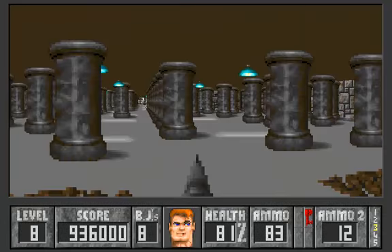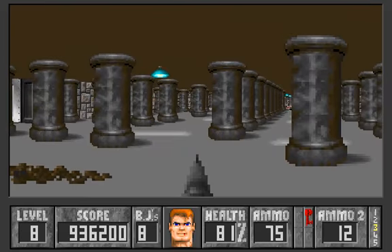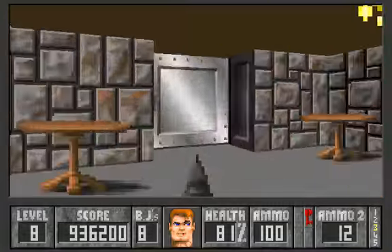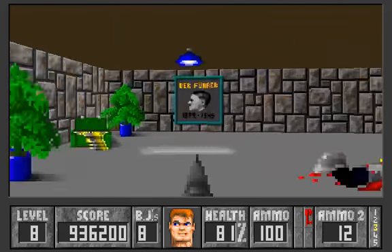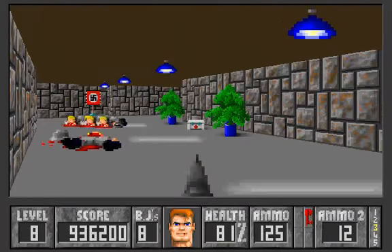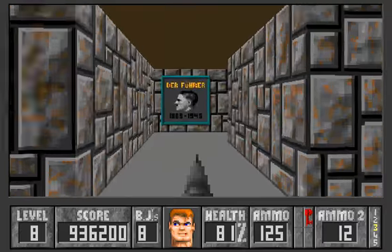Now we can grab the blood key. There are more enemies over there — I'll get that guard. There's an ammo crate here, another health kit, more ammo. Now there is a push wall here — this is a dangerous area. There are a lot of clones behind here. Once again the portrait of the Führer marks the push wall.